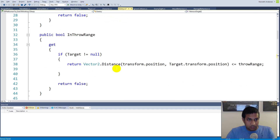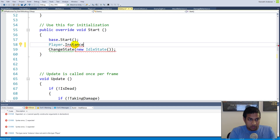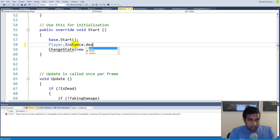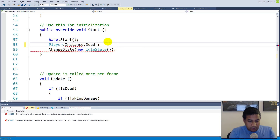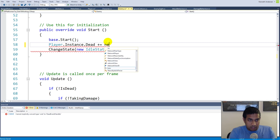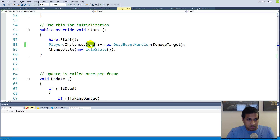In the enemy's start function, we wire up the subscription. We access the player via Player.instance (since it's a singleton) and get the dead event. We create a new dead event handler with the target being our remove target function, and add it to the dead event. Now the remove target function will be called whenever the player's dead event is triggered.